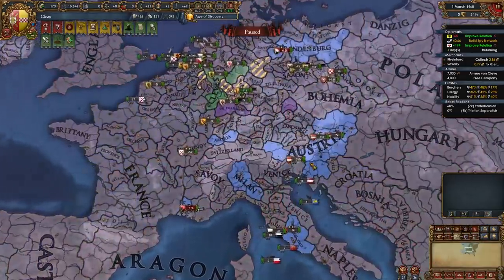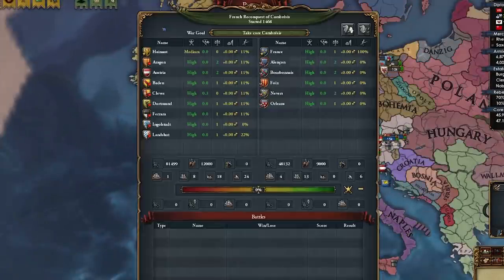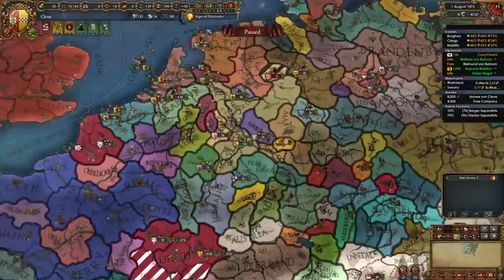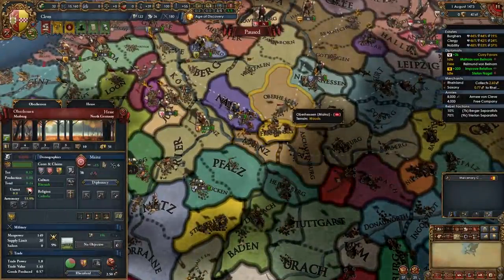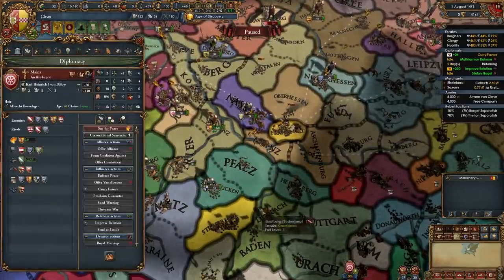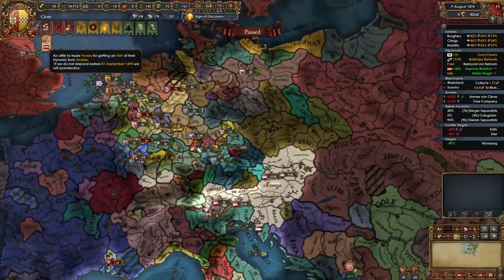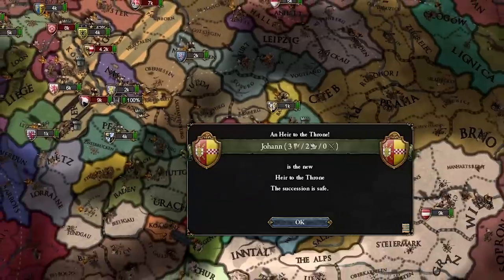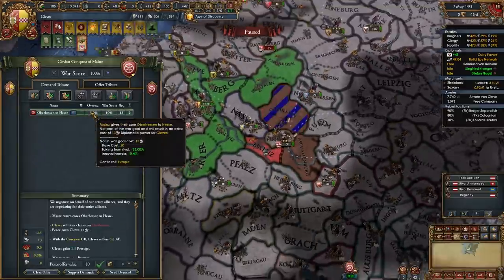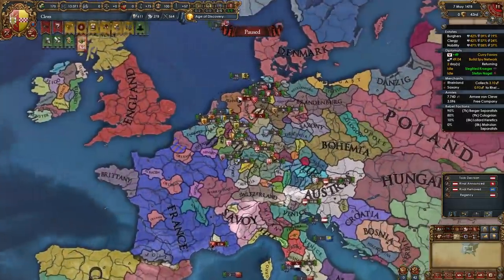I wonder who the electorship will go to next — maybe Landshut or Baden. My truce with Mines is up, and I think it's time to get a move on while AE isn't too high. Let's declare on Mines and take these two provinces, making them return Oberhessen to Hesse — that way I won't get too much AE. None of my boys will help, but we don't really need them anymore. Even though Milan has Burgundy, it's going to be a problem staying allied to them, so let's get rid of that alliance. Austria wants me to put a Habsburg on my throne, which I'll do. That's done — a long war but it was just me. That's a lot less AE than I thought. Goodbye Mines — third elector down.